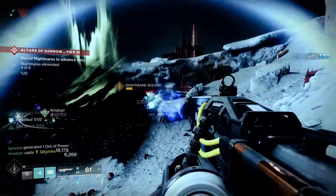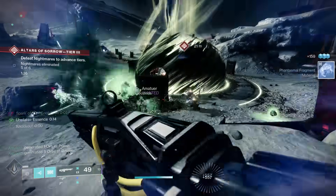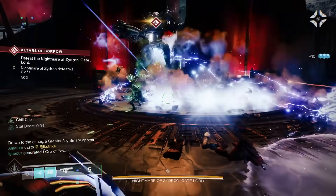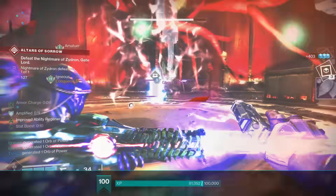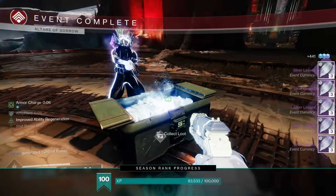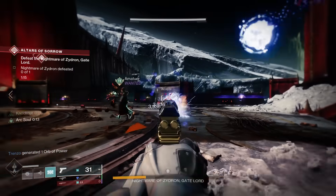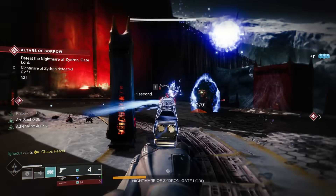Another great tip is the Altars of Sorrow. You'll want to go there anyway because there's an event card challenge for beating waves of Altars of Sorrow that gives you two Kindling. You can complete that by going from wave one through defeating the final boss. And defeating that final boss drops a huge amount of Silver Leaves — it's actually insane. If you load in and find a group already near the boss fight, stick around.